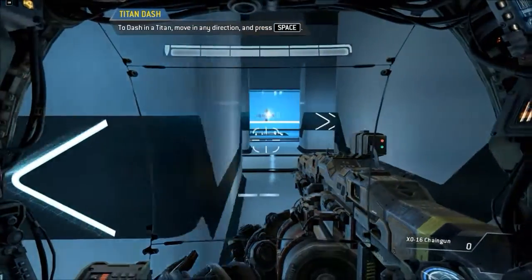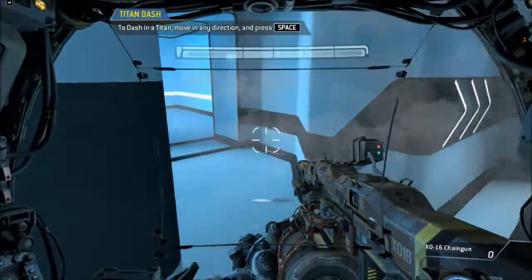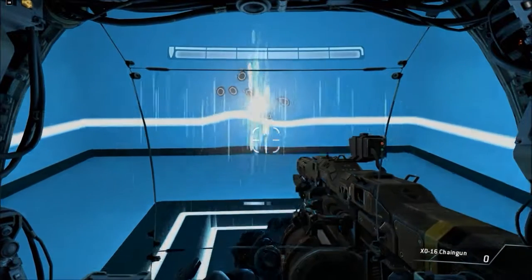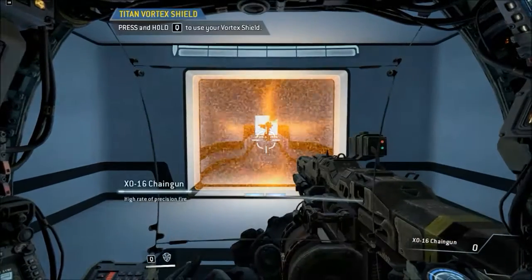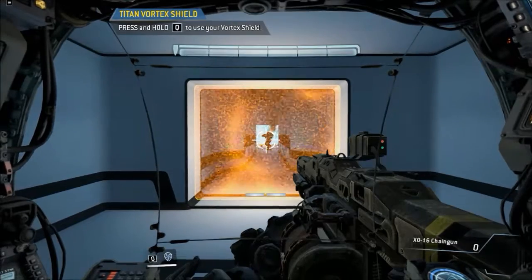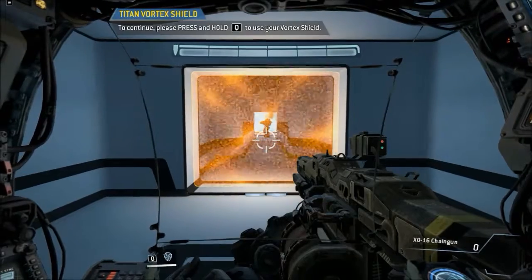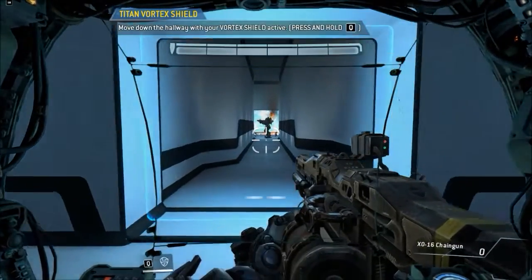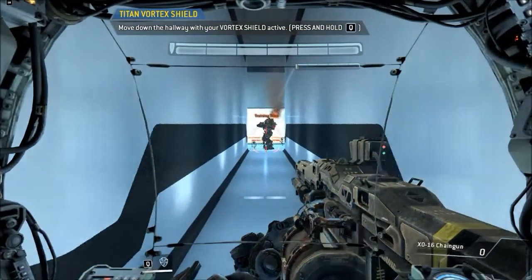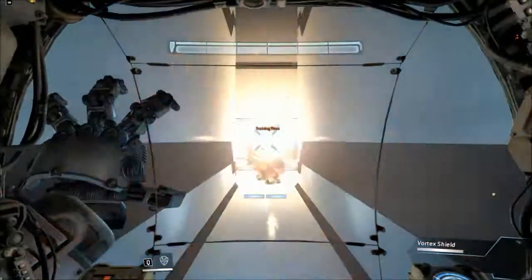To be continued. To defend against ranged threats, Titans can be equipped with the Vortex Shield. This weapon absorbs incoming ballistics for a limited time, then refires them. Well played.